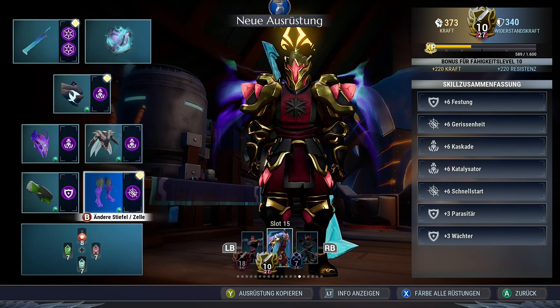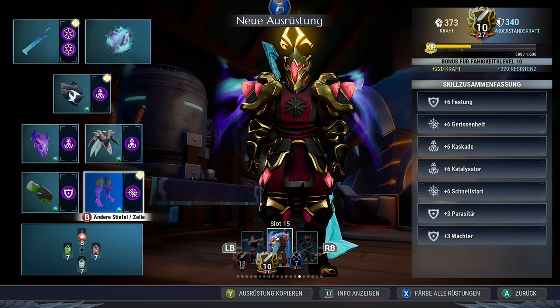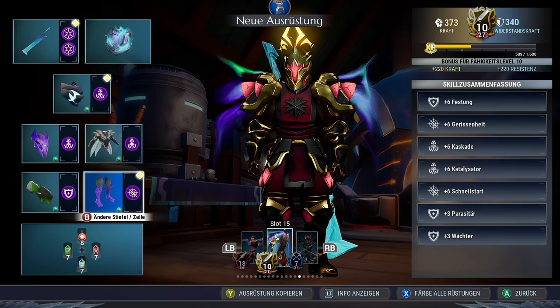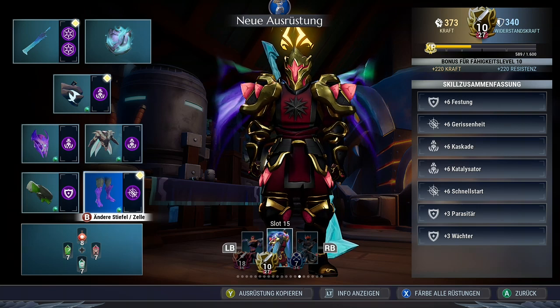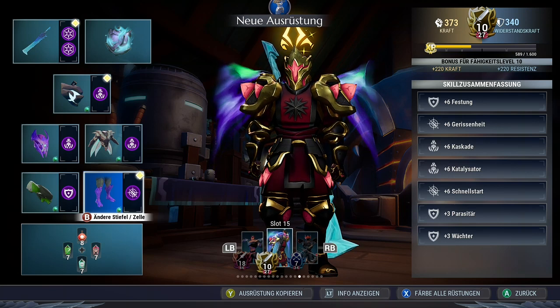The build highly relies on shield generation, critical hits, AoE effects, and burst damage. The Frostwolf ability gives us both shield and AoE burst damage. The shield raises our crit chance thanks to Galvanized, while Cunning gives us a base crit chance in addition — and both ramp up our critical damage as well. Cascade gives us a ton of support buffs, including more shield, more AoE damage, infinite endurance, and invulnerability.